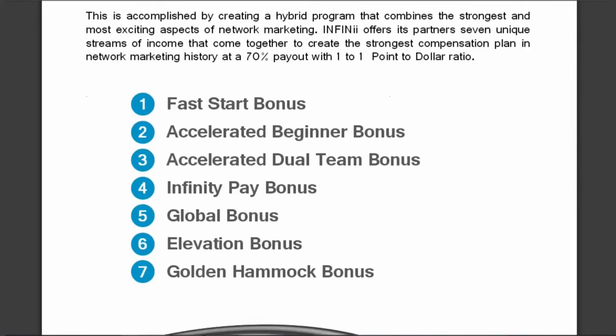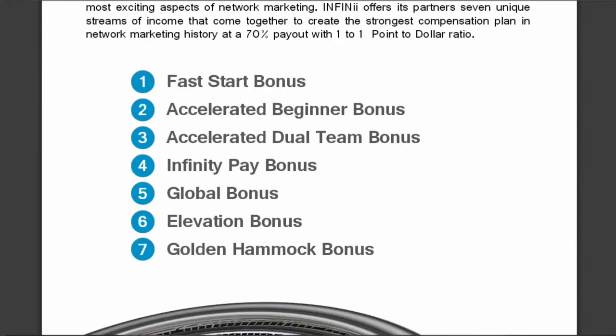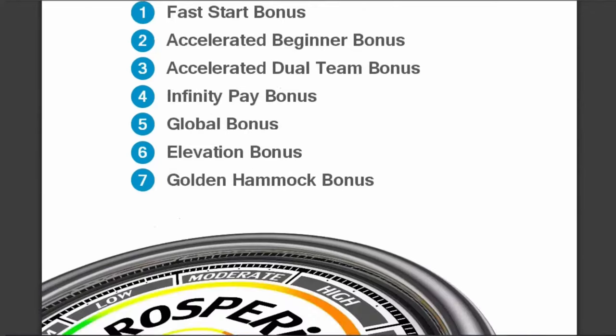We're dealing with seven key areas: the Fast Start bonus, which most of you are familiar with — just 15% of the product being sold — the Accelerated Beginner bonus, the Accelerated Dual Team bonus, the Infinity Pay bonus, the Global bonus, the Elevation bonus, and number seven, the Golden Hammock bonus. That used to be our loyalty bonus, but Hitesh wanted an interesting name for it, and you'll get a laugh as we explain it further.